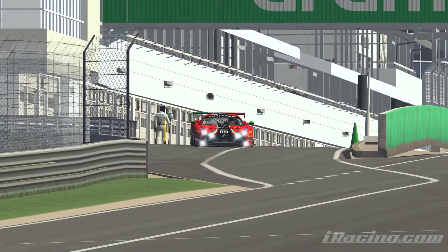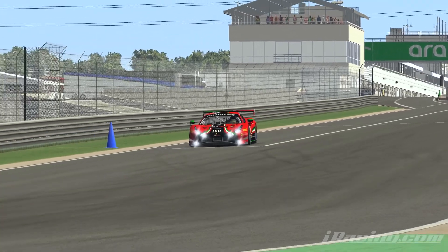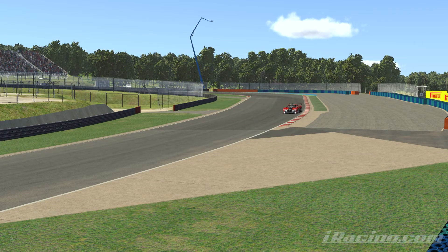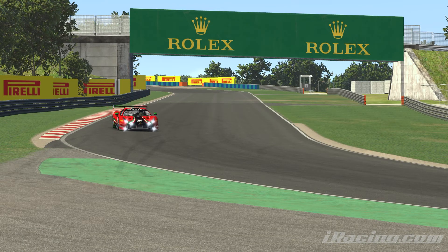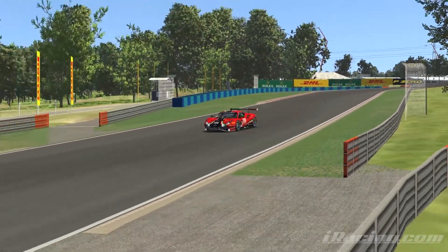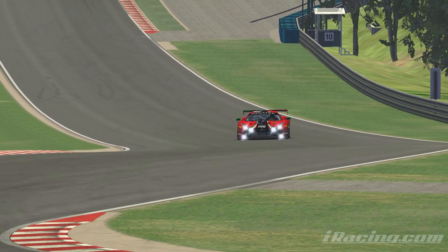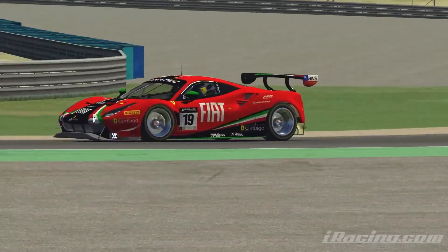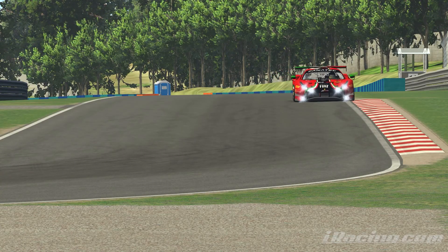Welcome back to my channel. Today we're going to take a look at two new pieces of content on iRacing introduced with the brand new Season 4 build — one being the Hungaroring, which has been an F1 track for many many years, and then we also have a new Ferrari GT3 car, the Evo version of the 488. Please hit the like button, subscribe if you're new, and let me know what you think in the comments. Now let's jump into an unofficial GT3 fixed race during week 13 to see how this combo drives.